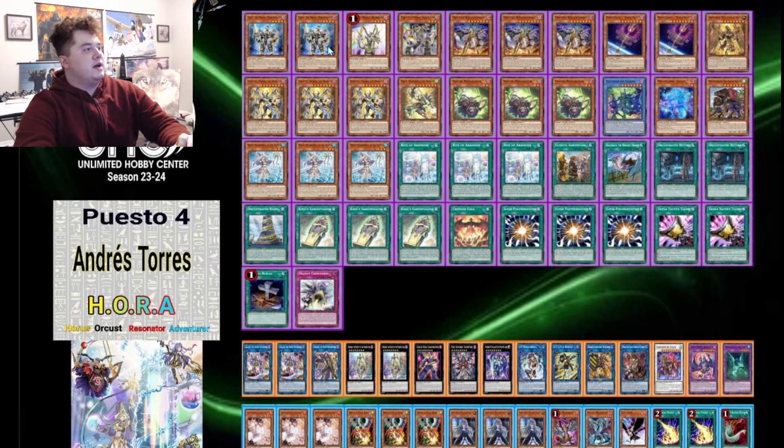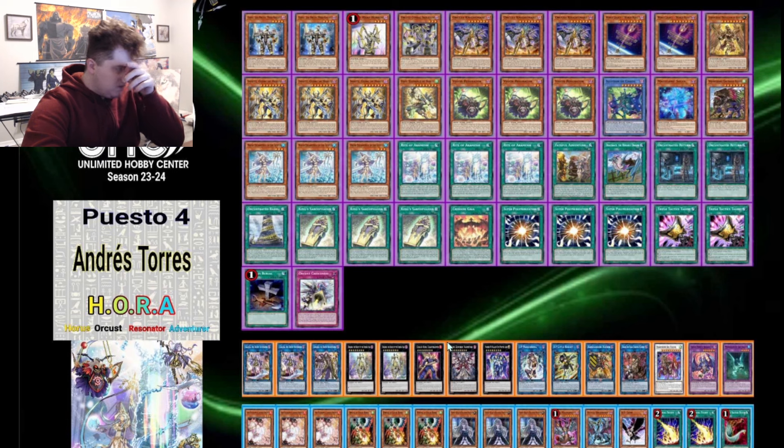Then we have three Vision Resonator, one Illusion of Chaos, one Magician's Souls, one Griffon. Andres is saying the Adventure cards are still broken even at three: three Water Enchantress, three Rite, one Faithful Adventure, one Dracobac. One thing that would suck is that everyone's siding Bell — I'd definitely be siding Bell against Water Enchantress. Two D Draw, one Field Spell, three King Sarcophagus, one Gaia for the Resonator package, three Super Poly, two Triple Talents, one Foolish Burial, and one Counter Trap.